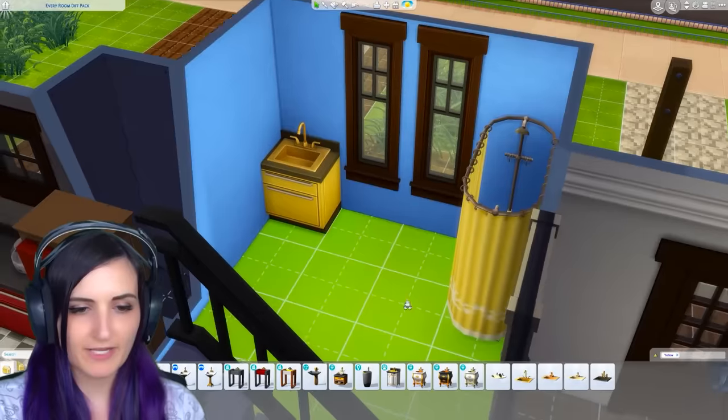Bedroom number two is going to be... Gacha Life — by just a hair! Gacha Life is basically a bunch of ridiculous love stories, so I'm gonna make this room very girly and very fashion-y — it's all about dressing up characters and creating a story, usually revolving around love. And actually, gotchas are usually over the top, so this bedroom should probably be a bit over the top too.